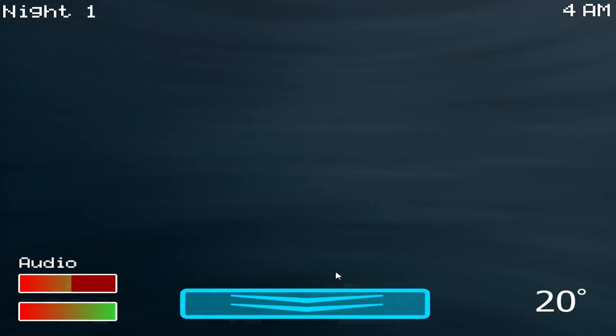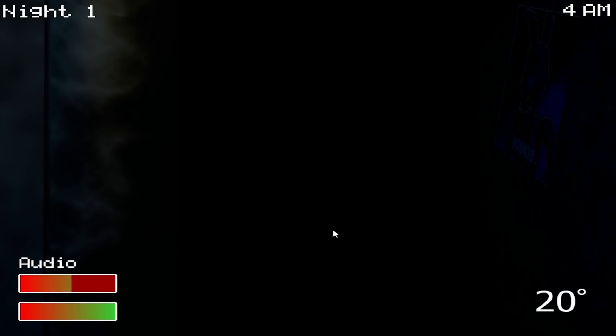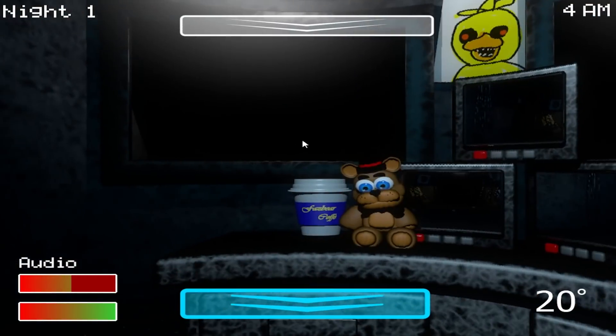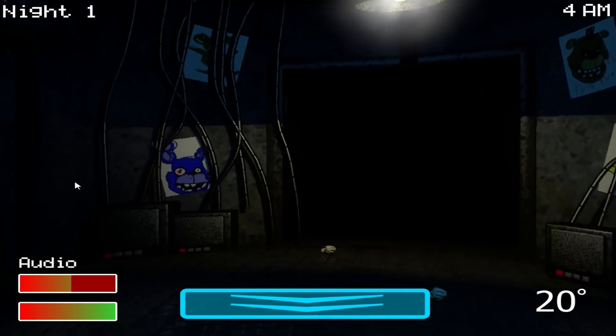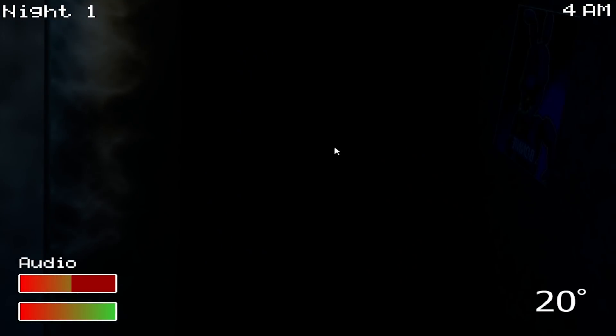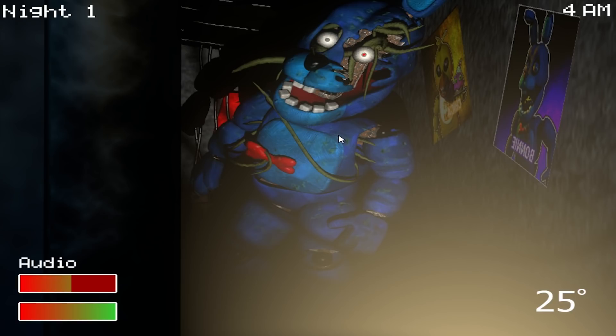We're almost at 5 a.m. — which will be perfect because then we hit six and we win. I'd say this is only a one-night demo. Heat up, heat up — I wonder if you have to do it as soon as he steps in, because it seems like we're just barely getting there in time before he jumpscares us. 5 a.m. — come on. It's overheating. Why is he not leaving?